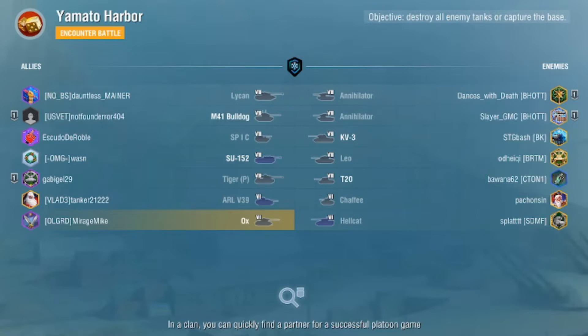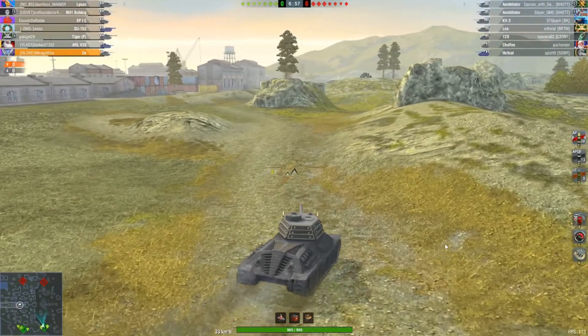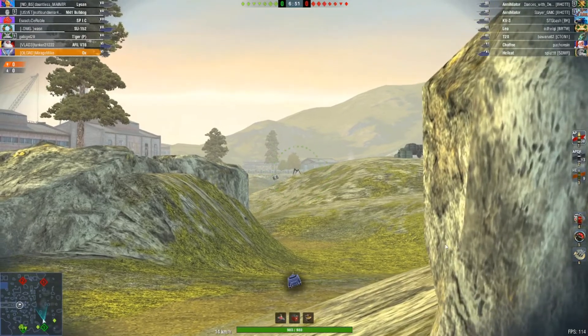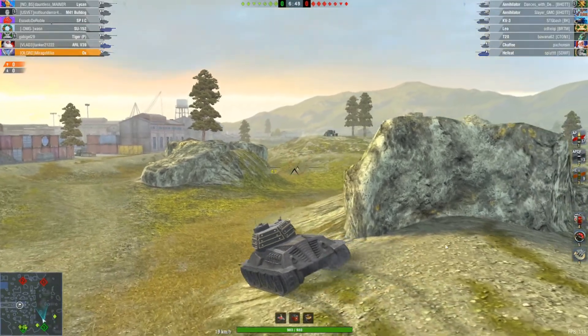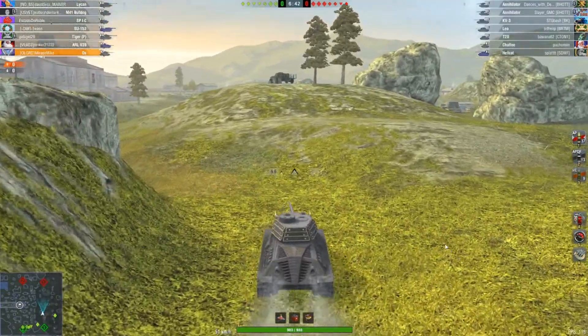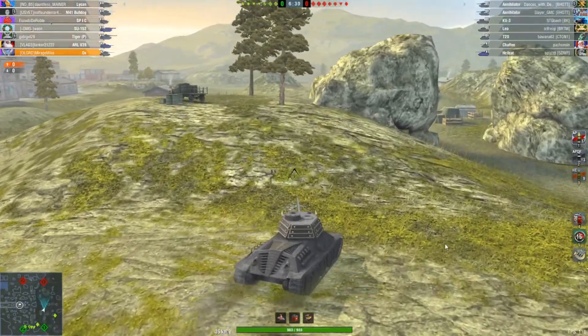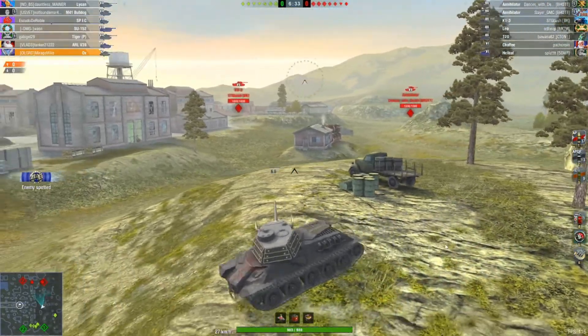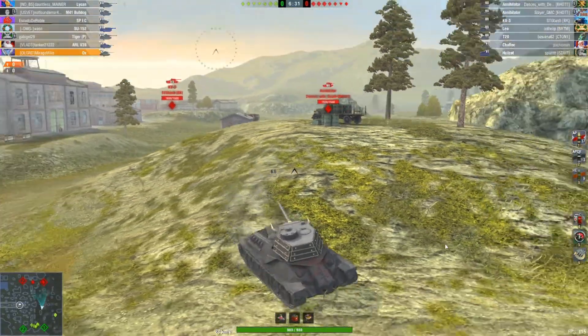Here we go back on Yamato Harbour. We've got a platoon game. On the face of it they've got a double Annihilator versus a Bulldog and a Tiger P, which doesn't look good for our team. But what I'm going to do here — which I've started to do actually — is go up and spot this ridge to see where their meds and heavies have come across. We see the Annihilator and the KV-3 both come across, so they're definitely going the C route.